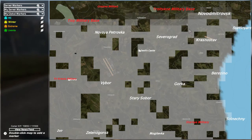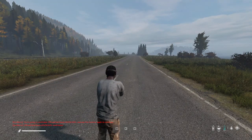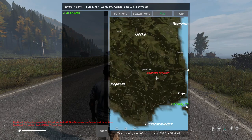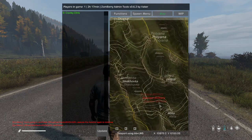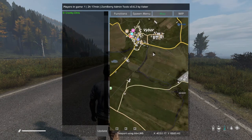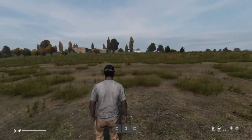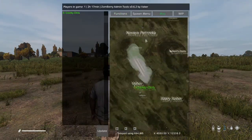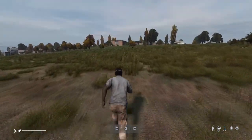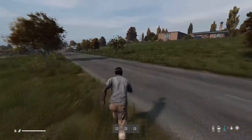Moving on to the map — the admin map is slightly different from the normal map. Instead of just showing 'me', it shows your actual player name, so mine shows 'Cranky Chris'. Any other players on the server would show their in-game name, or 'Survivor' if they haven't set one. You can teleport anywhere on the map: press the alt key, click a location, and it instantly teleports you there. You can also teleport other players to you, or yourself to other players, which is handy when playing with mates.